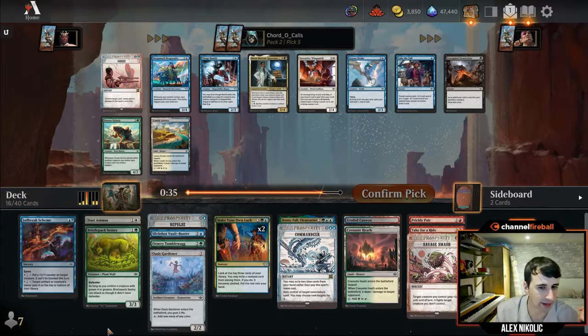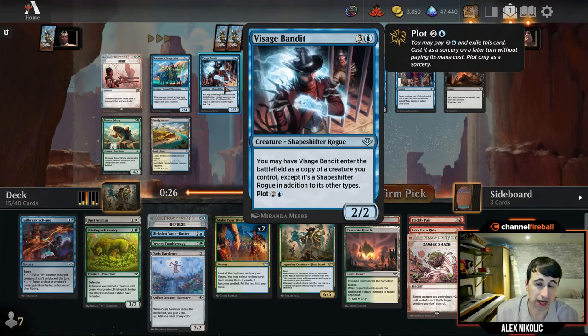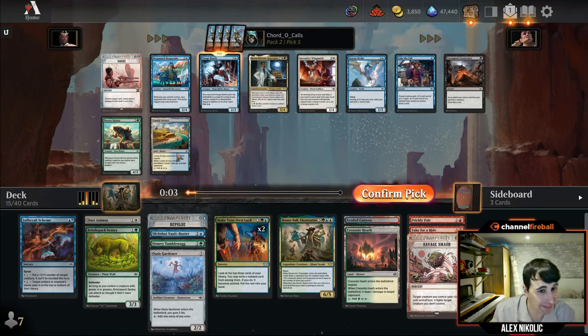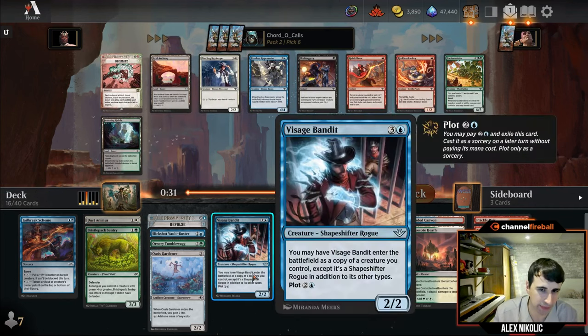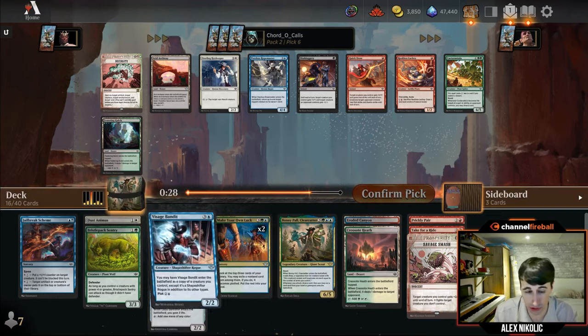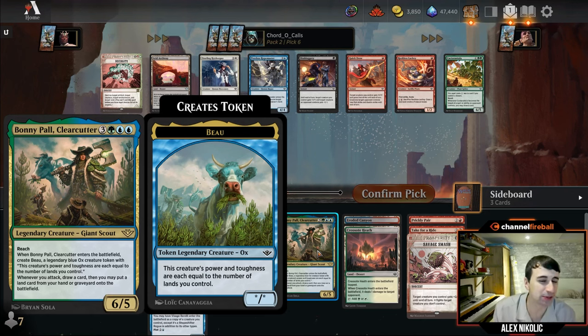I ran out of time and ended up with Commandeer — I don't think I'll miss it. We're going to have enough good cards. Visage Bandit has been really good. These clone-your-own-stuff cards generally aren't great, but being able to go: plot on three, play a four-drop, make an additional copy of that four-drop has really impressed me. I'll take that. There's also a blue-white land, and I'm actually not positive going back — I might have made the opposite pick on the Dust Animus. Especially because we don't have anything awesome to copy with Bandit yet, and copying legendary creatures gives you two of the same legend, which isn't great.